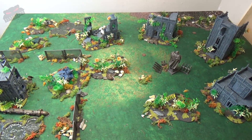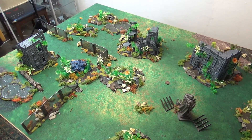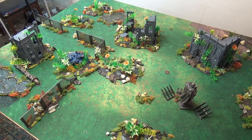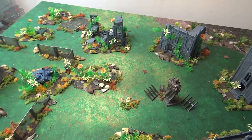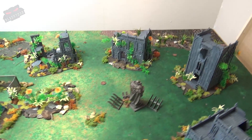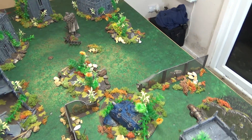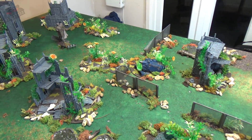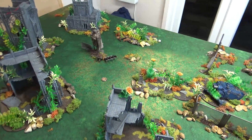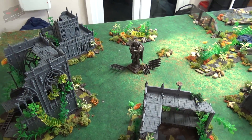As the Black Templars and the Word Bearers accelerate towards the planet Exactimus, new knowledge of the artifacts emerges. The Word Bearers are currently holding three while the Templars hold one, with one lost to the warp. There is apparently one more on this planet, hidden among strange signatures dotted across a jungle-covered landscape. There are five objectives on the table, but only one is the true artifact.